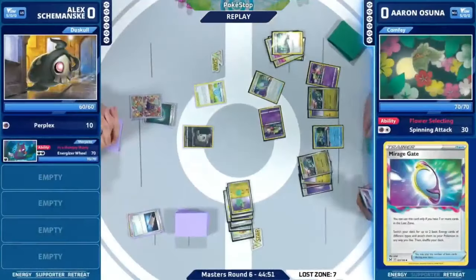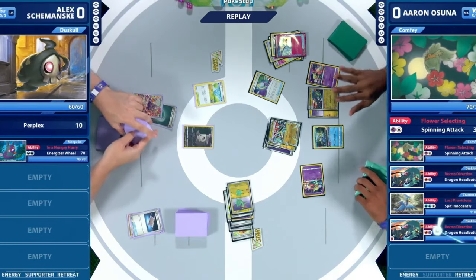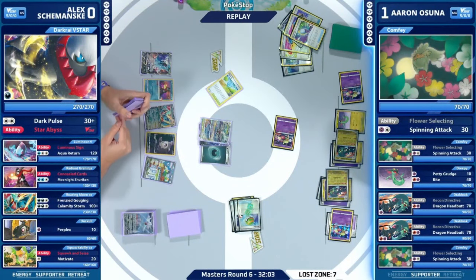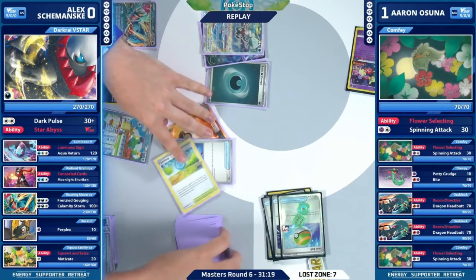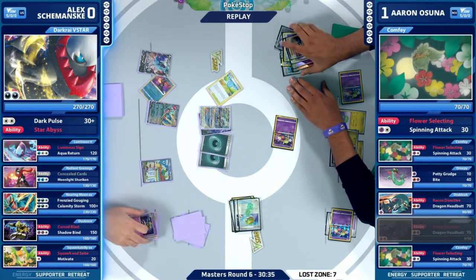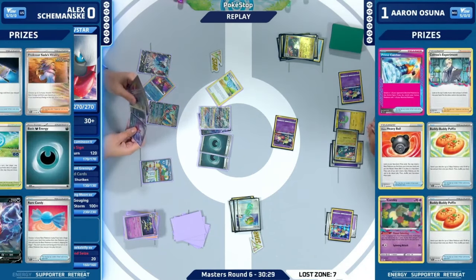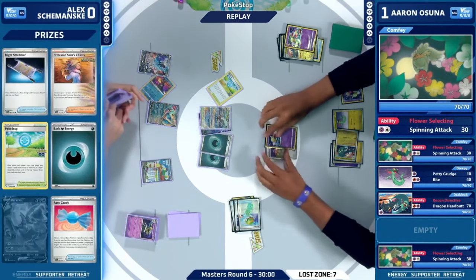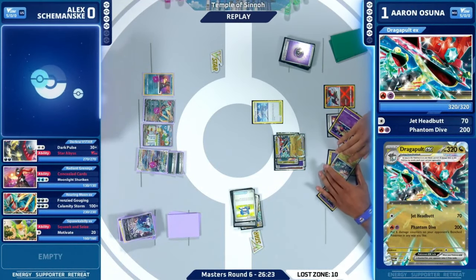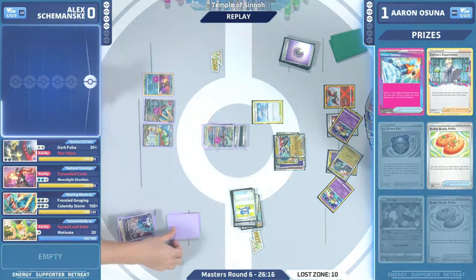Thanks to Super Rod, if we get the Sableye out this turn we could see that Fire Energy go right onto Radiant Charizard. But this looks like practically the same hand for Alex Jemanski — has the Research and the Prime Catcher still. If we make it to next turn, there's the draw for turn — all we really need is Colress' Experiment. And we see a lot of cards this turn, with the Psychic Energy going to the Lost Zone. You do have Mirage Gate — if there's the Fire Energy there you go, retreat and Combustion Blast for the knockout. And just like that, Aaron Osuna with Lost Zone Dragapult EX moves to 6-0.